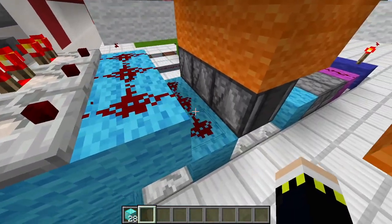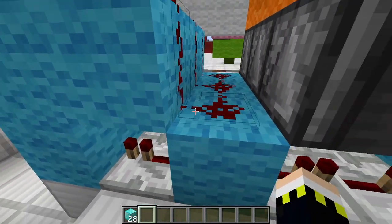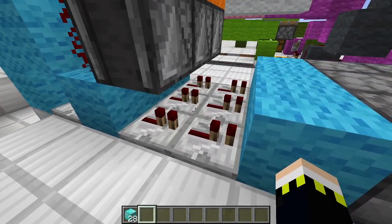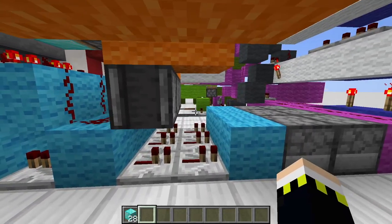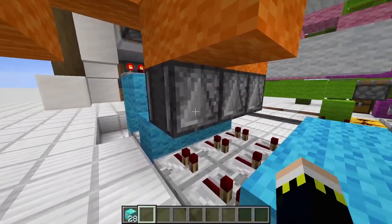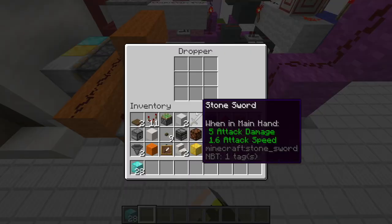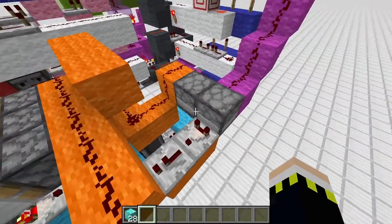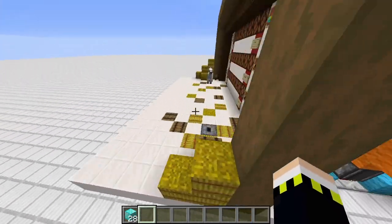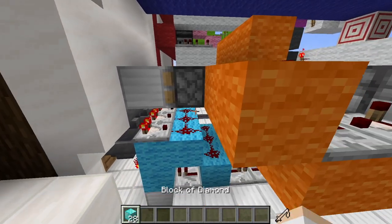Next up, we have the three item filters — very basic stuff. After they filter through, we have a row of repeaters that just transfer the signal. What they do is they get observed by observer blocks, which power the orange circuit, powering this T flip-flop. By powering this T flip-flop, we simply close the whole insert bar with blocks, so nobody can put in additional diamond blocks.